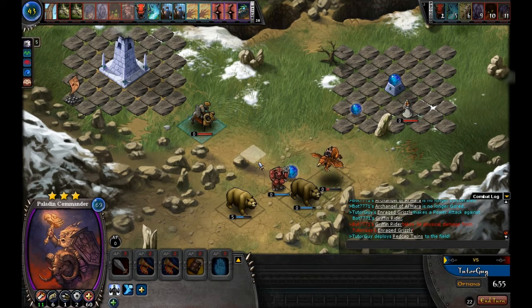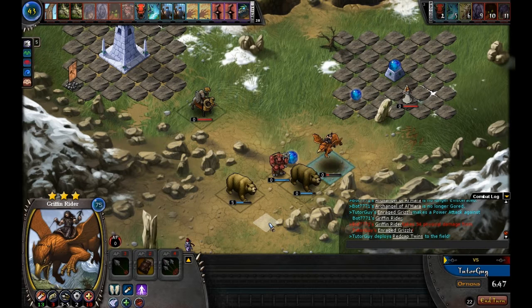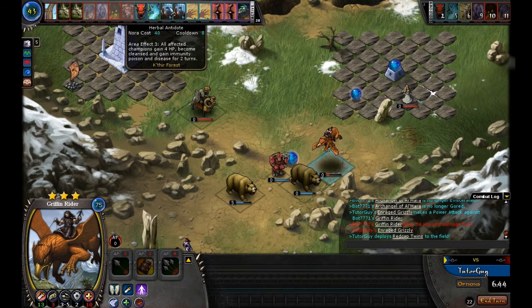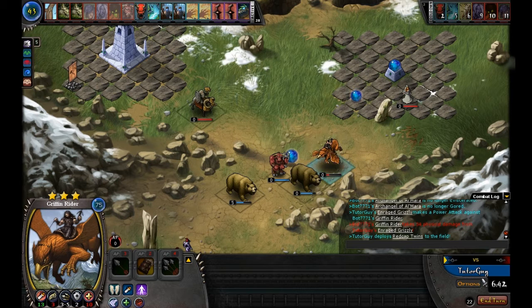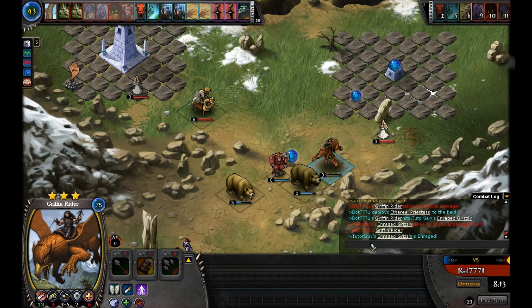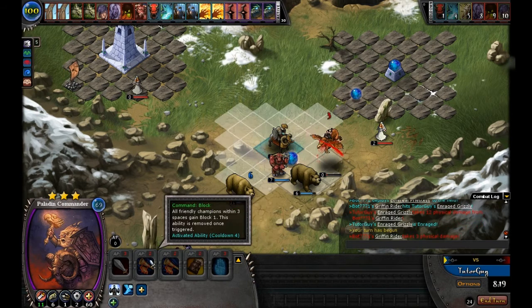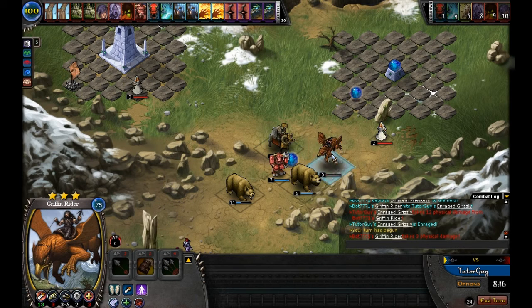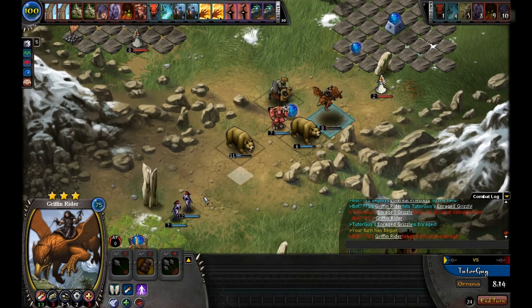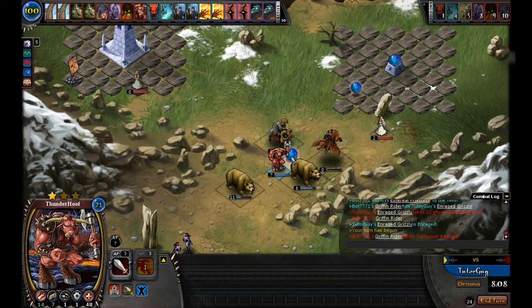The Paladin Commander is in play with 6 speed — he's not going to be able to move and attack, so we don't have to worry about taking damage from our guys right now. Only the range guys are really going to be able to dish out any damage. We end turn. He attacks our bear which enrages it again. The Paladin Commander moves over — again, not really a good idea for the computer to do that, but not very bright.